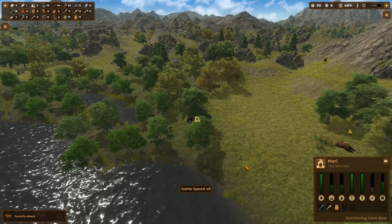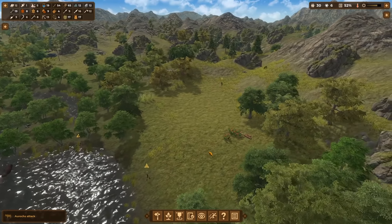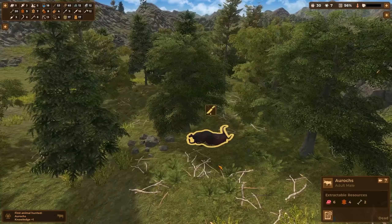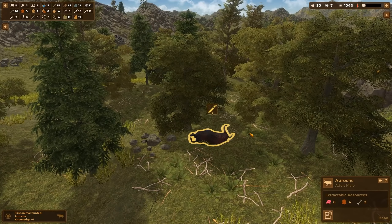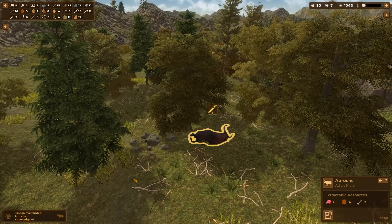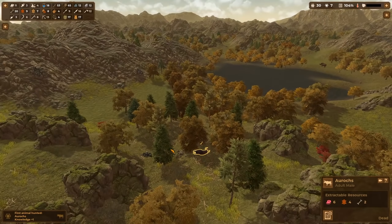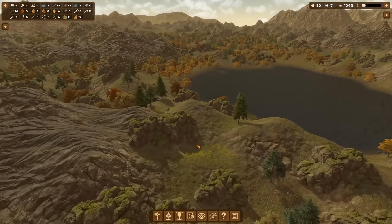It's painful to watch — we have the weapons and the technology. But it was too quick for me to react and we killed an auroch, who was actually attacking us. With this first kill of that animal we get another knowledge point. The auroch is one of the more dangerous animals and gives us lots of skin and raw meat.